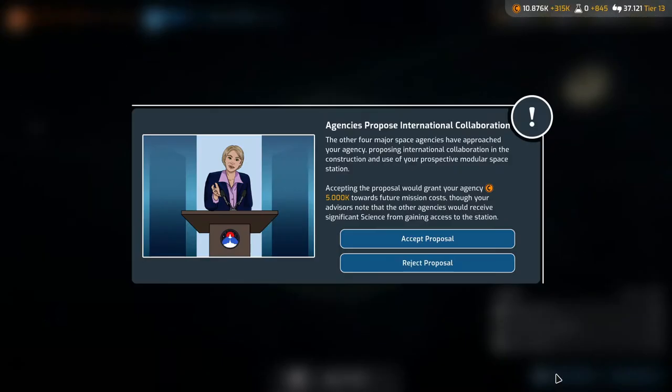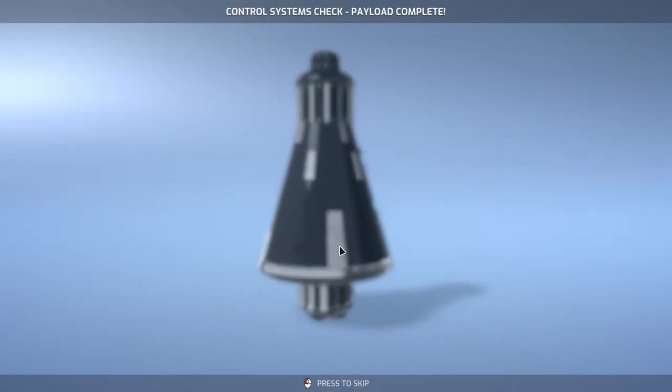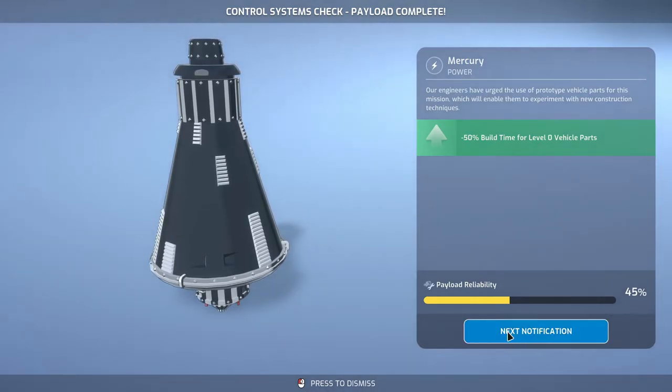The Mercury is complete next month. The other four major space agencies have approached our agency proposing international collaboration in the construction and use of our prospective modular space station. Accepting the proposal would grant five million towards future mission costs, though the other agencies would receive significant science. I kind of feel like we need to do that — it's the international space station. If it's not the international space station, it's just the national space station, and that's not as interesting. So we're going to accept. We got 25 reputation with the other agencies and 5 million — we now have 15.8 million.